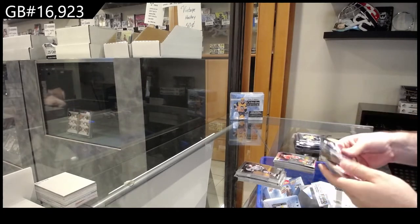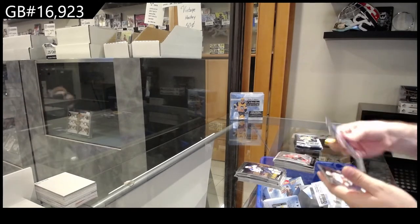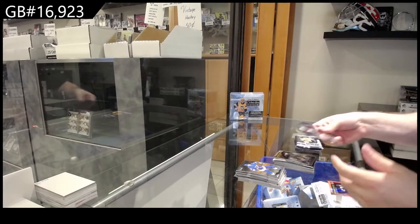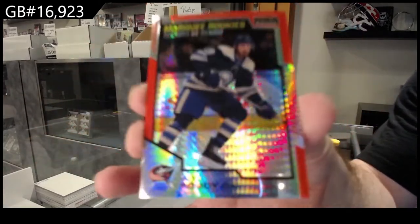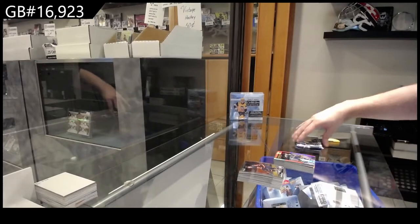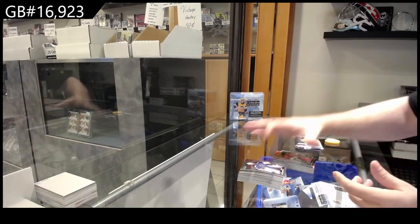Rainbow of Taves for the Hawks. Lindstrom Marquee rookie for the Red Wings. Retro rookie of Norris for the Sens. We've got a Foodie Marquee rookie for Blue Jackets and a red prism of Liam Foodie for the Blue Jackets, number 2199. Retro Rainbow rookie of Bodev for the Hawks.